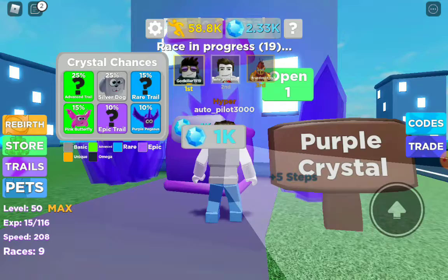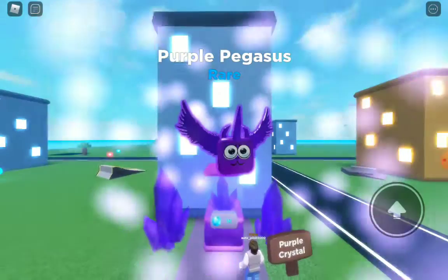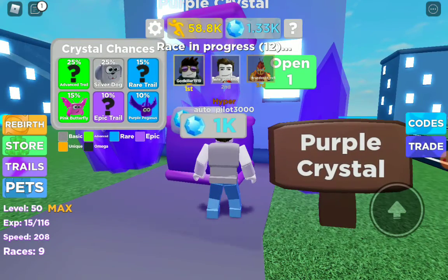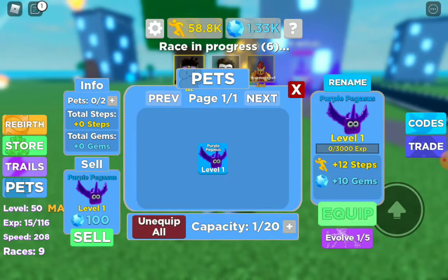Let's get a pet or a trail — let's see which one we get. We got a purple Pegasus! Okay, let's go to pets now. Equip.